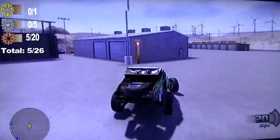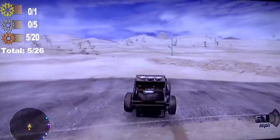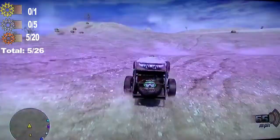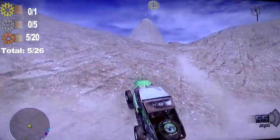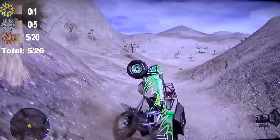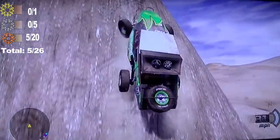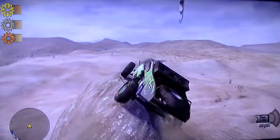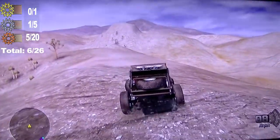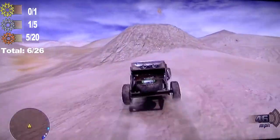After you get this one from the stand, you're going to come directly back here and see that very tall mountain — there's a silver one on top of this really tall mountain. So you're going to go up here and get that, then come down here. Once you hit the ground, directly behind it off this little jump is another one.